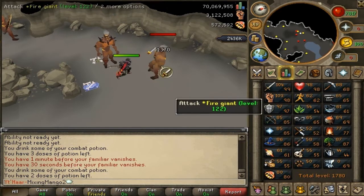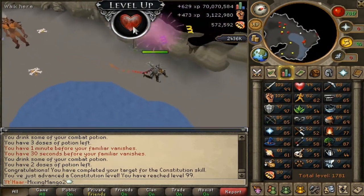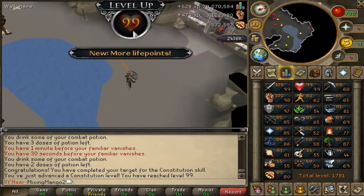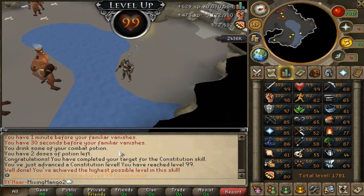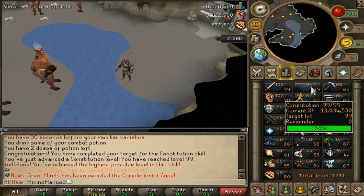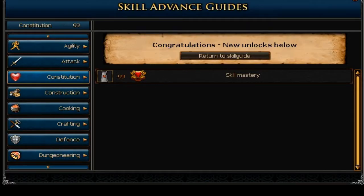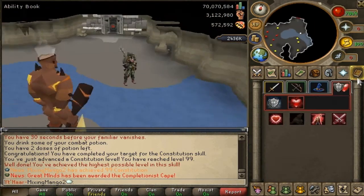There we go — 99 constitution, more life points, skill mastery, and we get the chat. Oh, that's cool. Some guy's got a comp cape, kind of ruined my 99, but whatever. Let's click on that skill mastery so we can clear this level target.